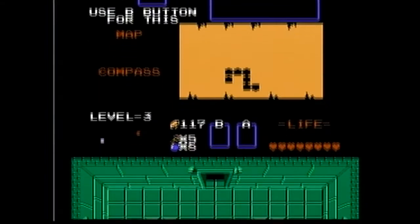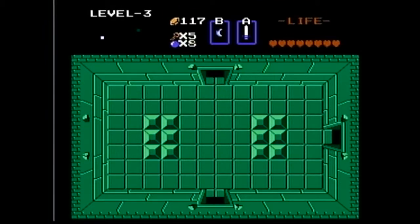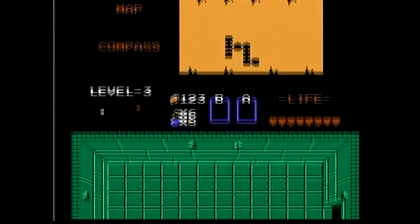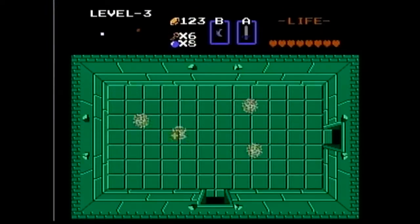I like to check my hand-drawn map to see where I've been, even a lot of times when I already have the regular map. Now these little bubbles — I believe they're called bubbles — what happens is when they touch you, you temporarily lose the ability to use your sword. See, I'm hitting the A button and I can't swing my sword for a few seconds. Hit the A button... and there, got it back. So it's temporary, not permanent — I mean, that wouldn't be fair if they permanently took away your ability to use your sword.